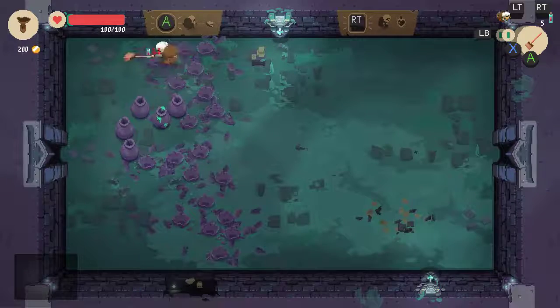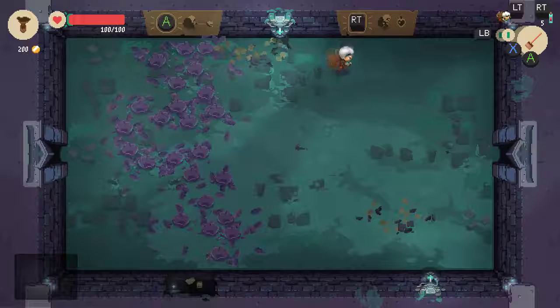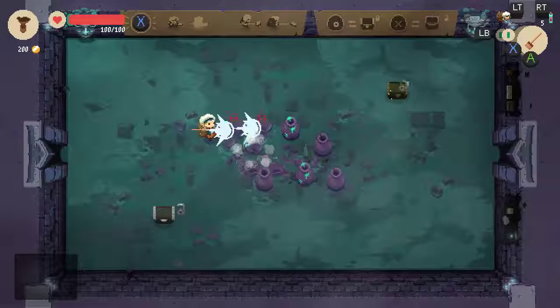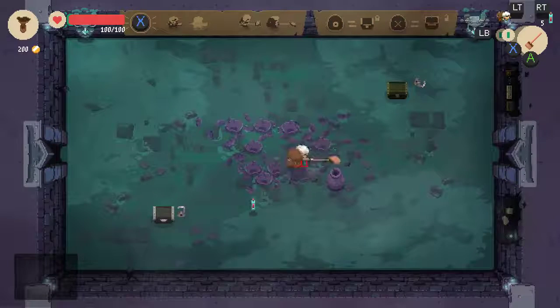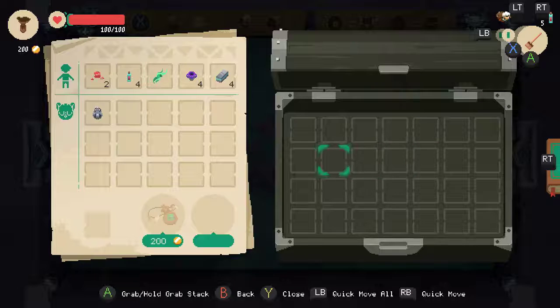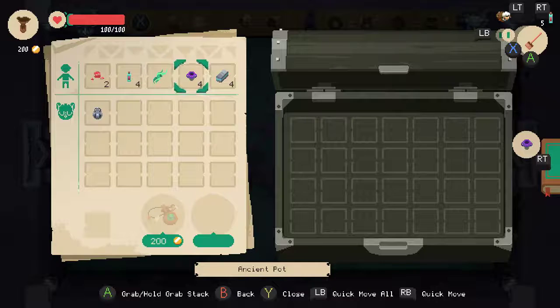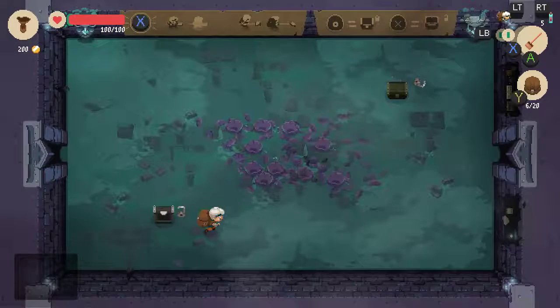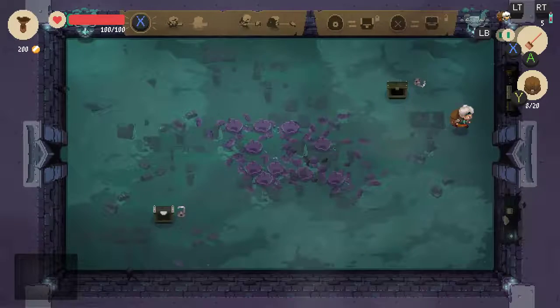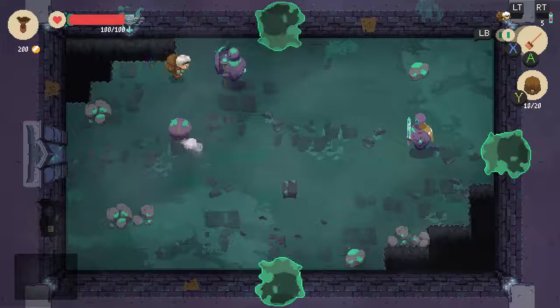For those of you who don't know, Moonlighter is a game that is split into two facets of gameplay. The first is what you see here - it's like a dungeon crawling exploration thing. You explore dungeons, you get loot, which is these items here. So you can see we have four hardened steel, four ancient pots, a vine, four HP potions, two rich jelly, a water lamp. The second part of the game is going to your shop and selling all of those items.